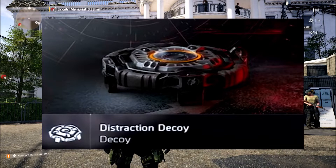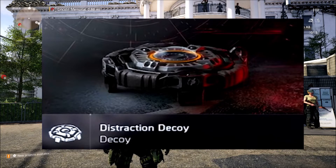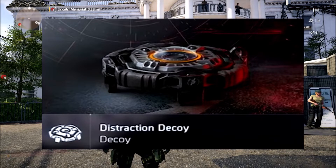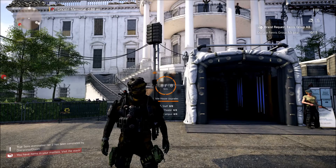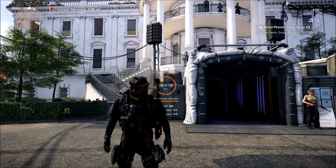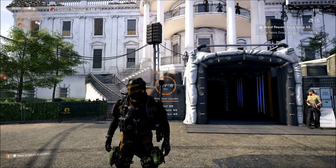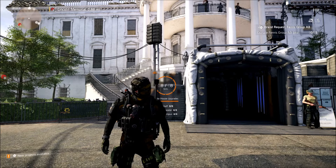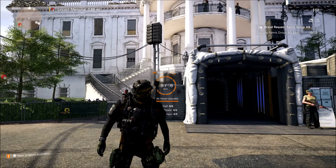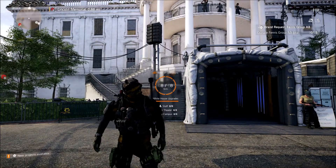The first skill I'm going to talk about is the Distraction Decoy. I thought this was probably the coolest skill, but it's probably going to be the one I use the least. I'm more of a PvP player, and this is designed to distract NPCs and possibly even players — though I don't think it will work on players. You can see in this clip where the guy throws it into a group of NPCs. It's useful in heroic and legendary missions to distract enemies, get around them, take them out, or navigate past a certain area.